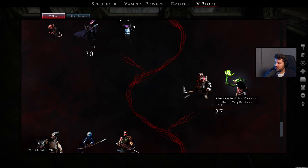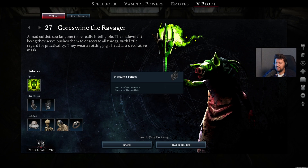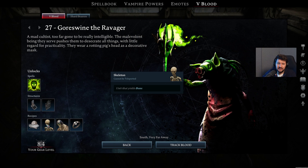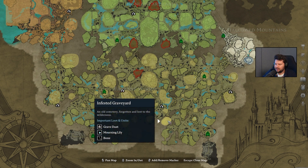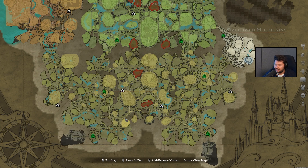Then we also have Goreswine the Ravager. This one unlocks the Bone Explosion ability, as well as the Tomb Structure and the Nocturne Fences. We also get the Gravedust Blueprint, so you can start making this one with the Grinder. Skeletons so you can summon them at your base to make even more bones, ghouls, and also the Gravedigger Ring. He is roaming around between the Infested Graveyard and the Desecrated Graveyard, so you want to keep an eye on the road in the south.